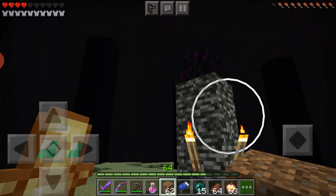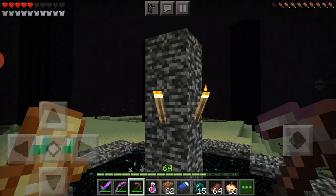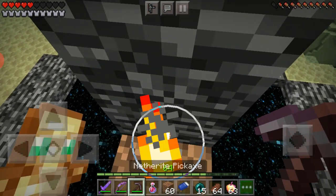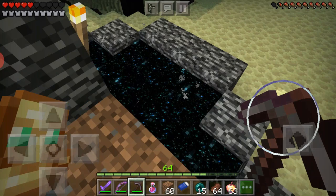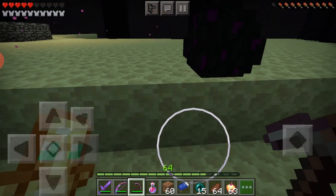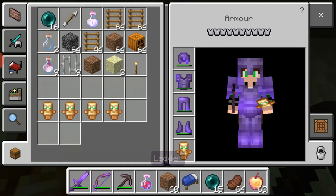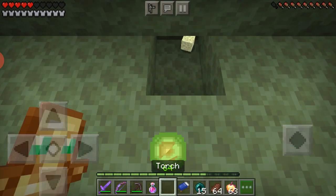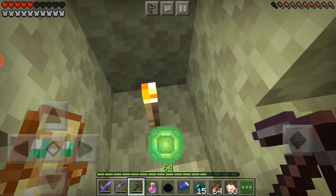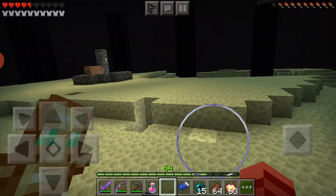Now I'll teach you how to get the dragon egg. You just want to break it and it will appear somewhere — you also need a torch. Basically it will appear anywhere. Dig down below the block the egg landed on, place a torch underneath, then break the block above the torch. When the egg falls onto the torch it drops as an item. Now I've got the dragon egg — that's how you do it.